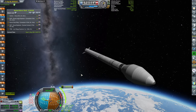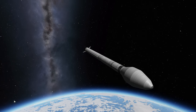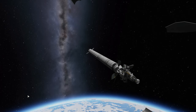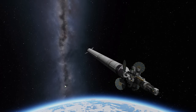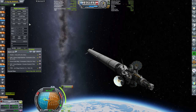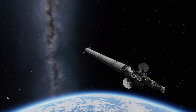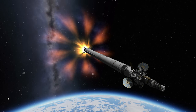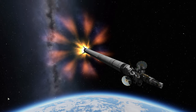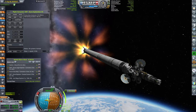Thrust-to-weight is really significant at 2.23, so let's deploy the fairing, followed by the solar panels and the antenna, because this probe is unmanned. We will be doing everything with time delay and the flight computer. Circularization burn in effect — it looks beautiful. I just love how the waterfall looks, it's amazing.